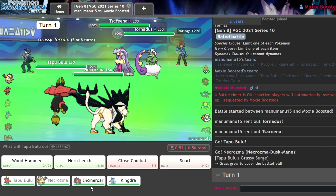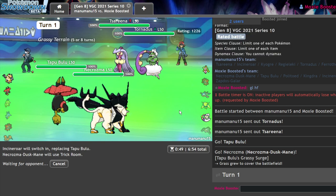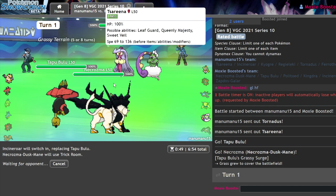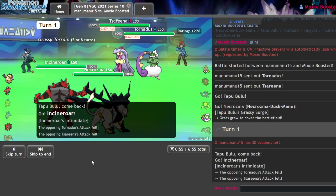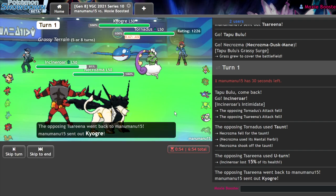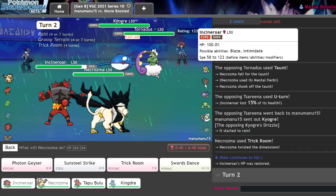They go Tornadus and Zapdos. I'll go ahead and switch into Incineroar — that should be a free Trick Room since they can't stop it. They're going to go for the Taunt for sure, but they will not get it. There's a chance they could go for Triple Axle into Hurricane to try to get rid of my Bulu early, since Bulu is very scary for their Kyogre. There's the Taunt — they're not able to stop it. They U-Turn into their Kyogre, which is fine. I'm going to Snarl up here, and I'm actually going to Swords Dance — the fact that they didn't go into Incineroar is a big tell about what the rest of their team is.